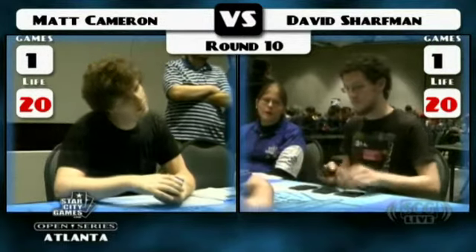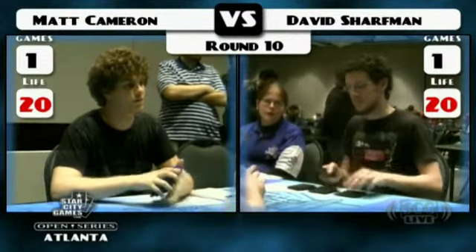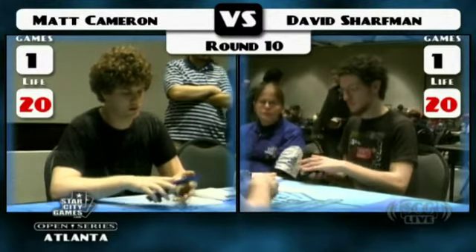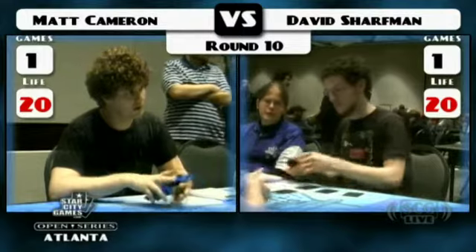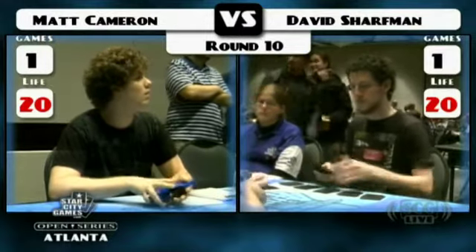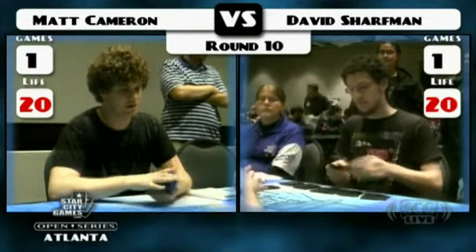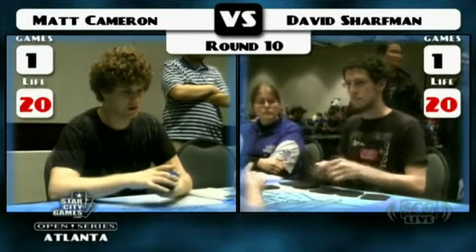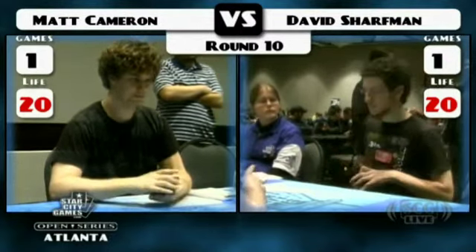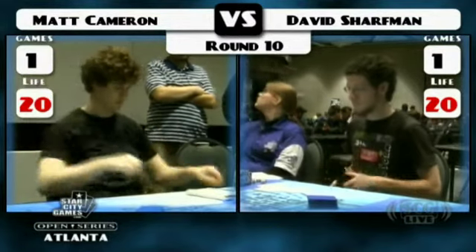For those of you just joining us, I'm Gavin Verhey here with Adrian Sullivan, and we're going to do an intense game three — both players playing for top eight in the last round. Matt Cameron's going to be on the play — he's playing RUG, a pretty stock RUG list with two main-deck Precursor Golems, four Inferno Titans, one Avenger of Zendikar, Oracle of Mul Daya, and of course the ubiquitous Lotus Cobra. David Sharfman's deck is quite innovative with four Wall of Omens, two Sun Titan, two Seagate Oracle, nine total Planeswalkers — three Mind Sculptors, two Belerens, two Gideon Juras, two Vensers — and a package with Contagion Clasp, three Clasp, three Magnet, three Everflowing Chalice, four Mana Leak, two Spreading Seas, two Day of Judgment.